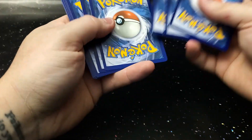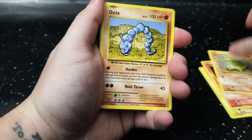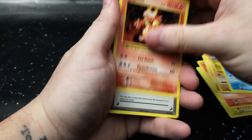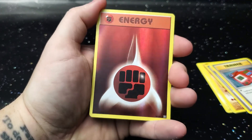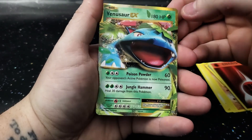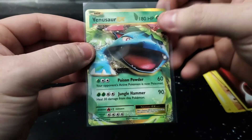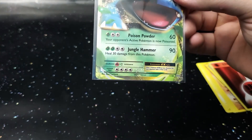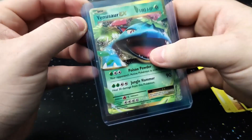Moving on to the second XY Evolutions — actually we did miss Fates Collide, so Fates Collide is going to be the last pack. Electabuzz, Vulpix, Sandshrew, Onix, Magikarp, Magmar, Devolution Spray again, Pokedex again. The reverse holo is an energy, and a Venusaur EX as the last card — number one out of 108, a beautiful card. We are going to go ahead and sleeve that up. So far pretty good pulls.